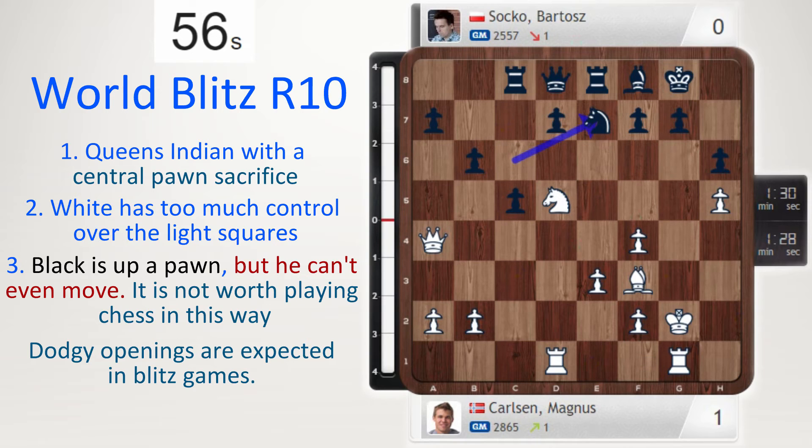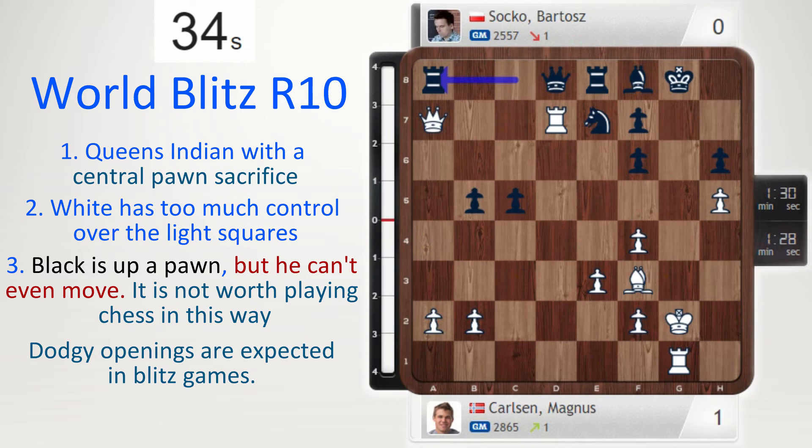Knight e7 played, and now a tactical shot from Carlsen. It's because of the black queen — it's trapped really. If we can take on d7 we're good, so let's throw it in: knight f6 check, deflection. Take, and now rook d7. B5 perhaps — Soko was counting on this, but you still protect the rook with your queen. Queen takes a7, rook a8, and now resigned after rook takes d8. Very important: not bishop takes because queen takes is a check.